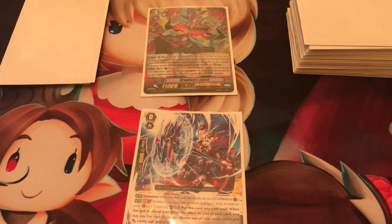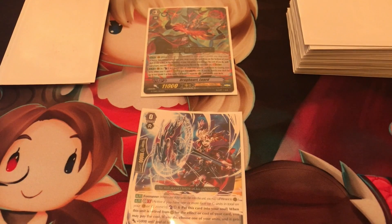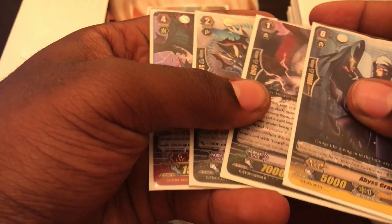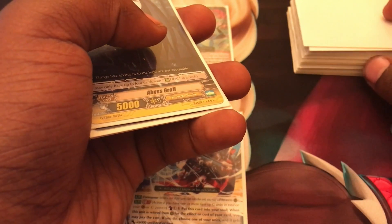To heal means to move a card from your damage zone to your drop zone. To reveal means to show the cards to all players at that time. Since there are only two players in Vanguard, to reveal means to show to both players. Search basically means to look through cards in a certain zone and obtain a card - if it says search your deck, you look at your entire deck and then get the specified card.